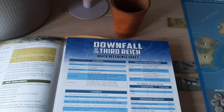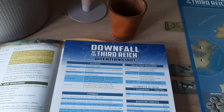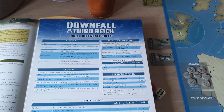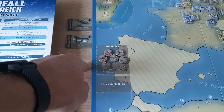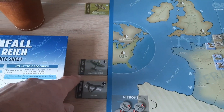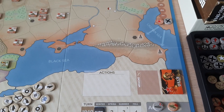The Blitzkrieg ability also allows you to perform a Blitz movement, which lets you move through enemy units as long as you also have friendly units in place there, and you need a plus four on combat. You can also buy air missions as an action and get two additional air missions. The Germans start with four already, so that's probably not an action they'll perform on their first turn. To do that, you need the aviation development tile.